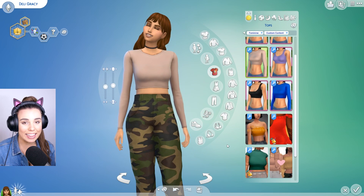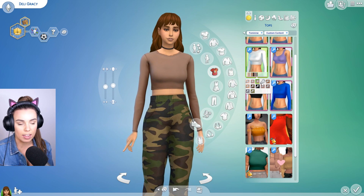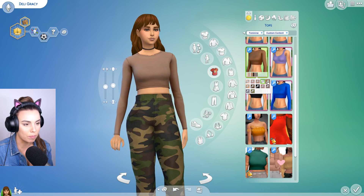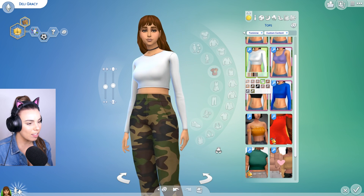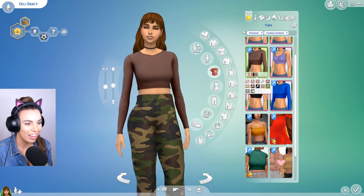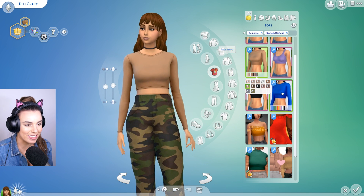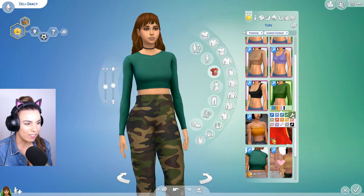One thing I've really, really wanted in the game is more long sleeve crop tops. And these look so nice with all of the waisted jeans. I love it in the brown colors, and it's just pretty plain — a plain top that I feel like you always want to use in real life as well as in The Sims. Here it is in all of the brighter colors.